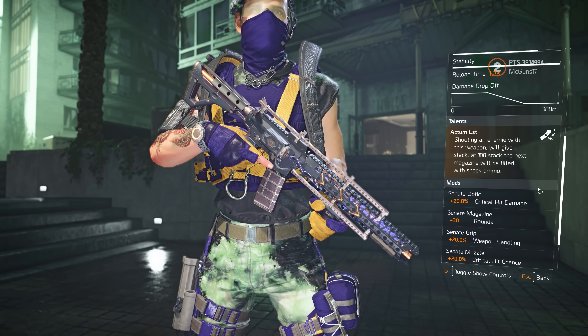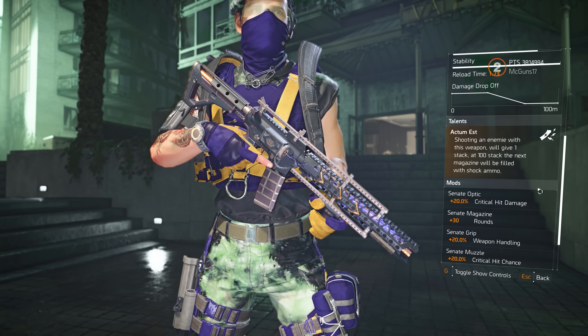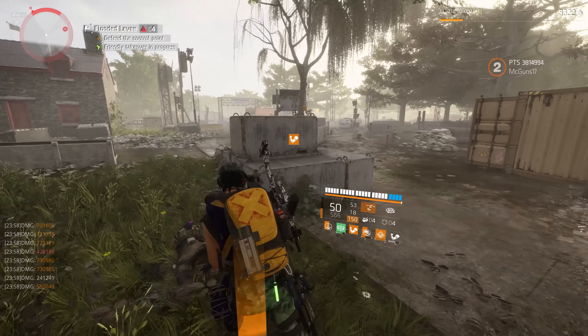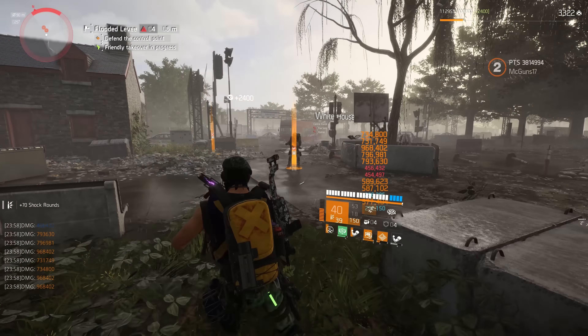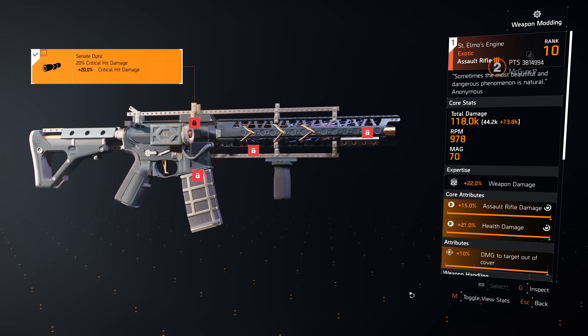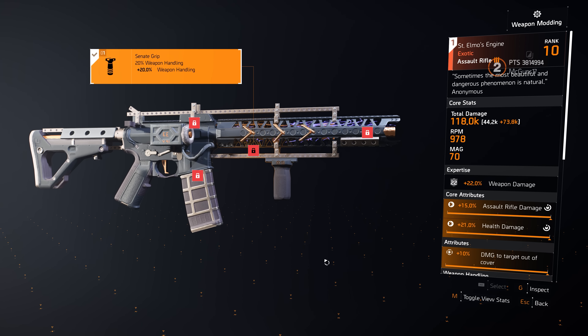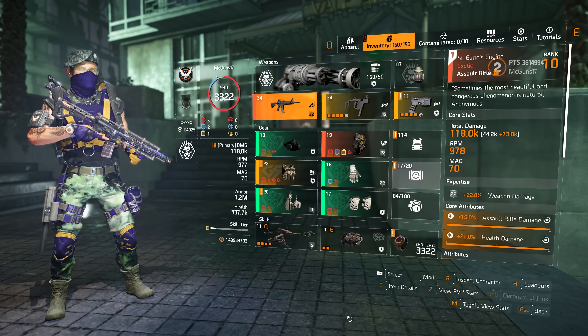Last but not least, the talent — this is what makes this weapon so special. Shooting an enemy with this weapon gains 1 stack. At 100 stacks, the next magazine will be filled with shock ammo. Simple as that. Just like the Striker gear set, you shoot enemies to build stacks, and once you hit 100 stacks, the next time you reload it gives you shock ammo. Moving to the mods — this is another strong part of this weapon. The optic gives 20% crit damage, the muzzle gives 20% crit chance, and the under barrel gives 20% weapon handling. On the magazine, it's a plus 30 rounds, putting it at 70 rounds — meaning the base magazine is 40 bullets.